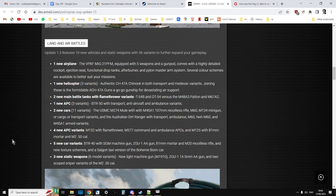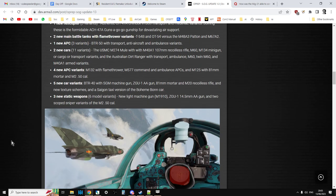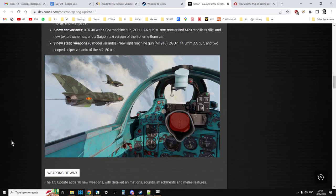Four new APC variants include the M-132 with the flamethrower, the M-57M Command and Ambulance, the M-125 with the 81mm mortar, and the M-250 Cal. Five new car variants: the BTR-40 with the SGM AA gun, 81mm mortar and M-20 recoilless rifle, and a Saigon taxi version of the Bohème-Bond car. Three new static weapons with variants: a new light machine gun the M-1910, the ZGU-1 4.5mm AA gun, two scoped sniper variants of the M-250 Cal, and the M-21.